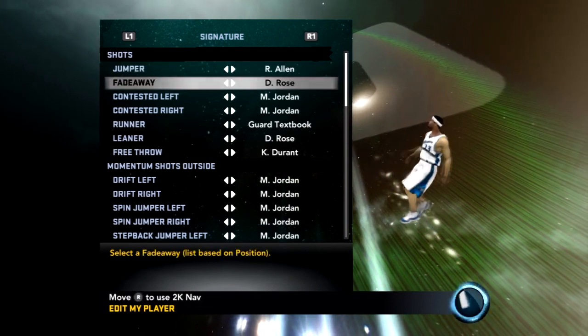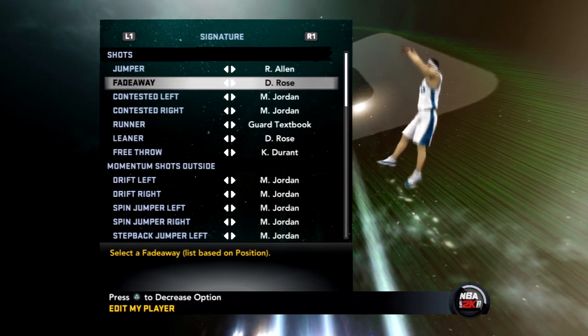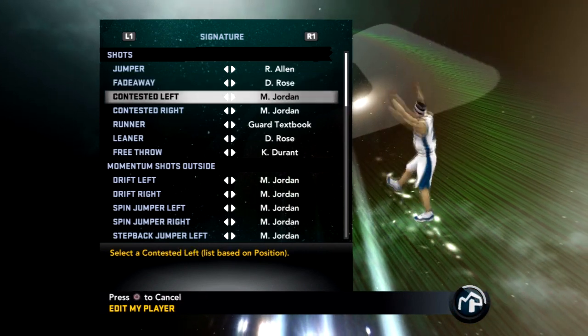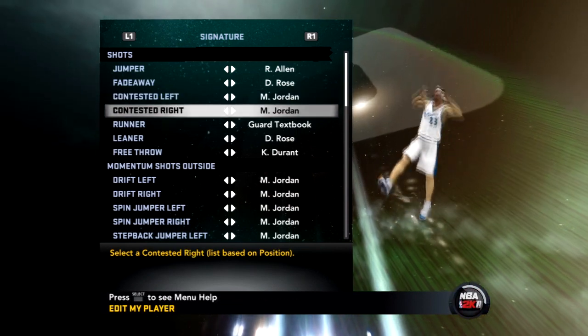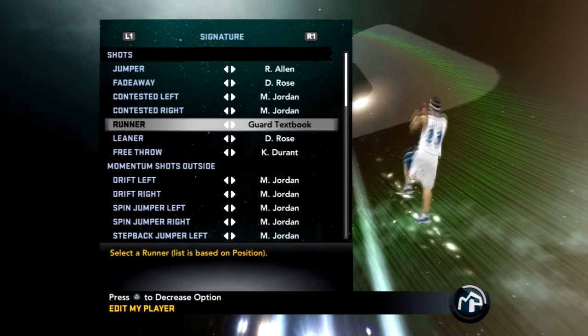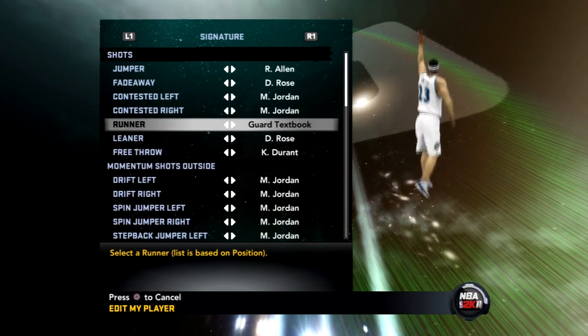D-Rose — I have his fadeaway because he rises very high. Mostly I get fouled when I fade away because he kicks the leg up. Jordan is my contestant left and right, man. I'm not a Kobe fan, so Jordan is my number one all day. Just release it right when he gets to the top and it's cash. My runner is guard textbook — I just come through the middle of the lane.